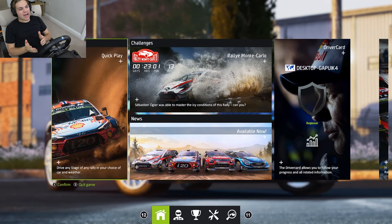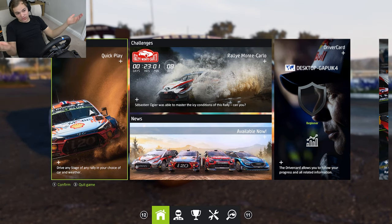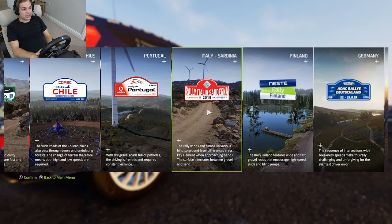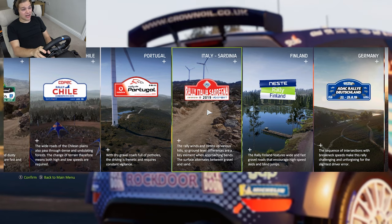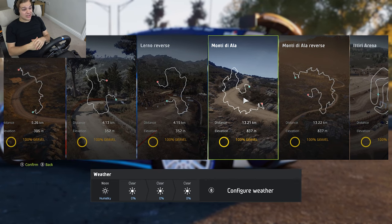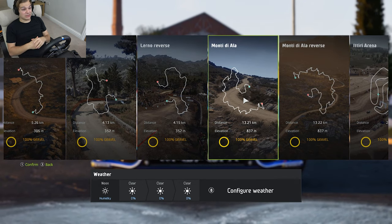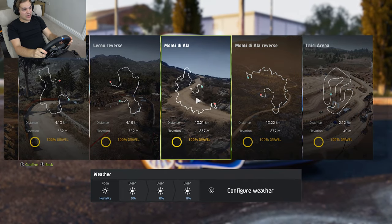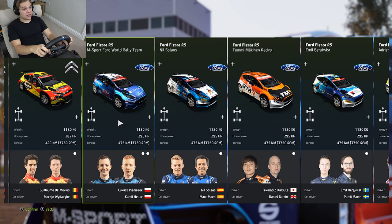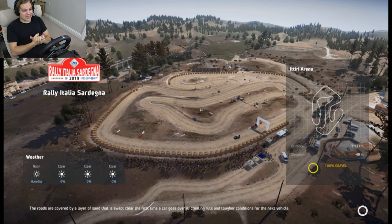What's going on guys, JBH here, and today I'm back on WRC 8 where we are going to be taking part in Rally Sardinia, otherwise known as Rally Italy. First off we're going to be running the whole rally through in the WRC 2 category. We're going to run the four stages — three stages in the normal direction plus one super special stage — and I'm going to be driving the M Sport Ford Fiesta R5, usually driven by Gus Greensmith in real life.